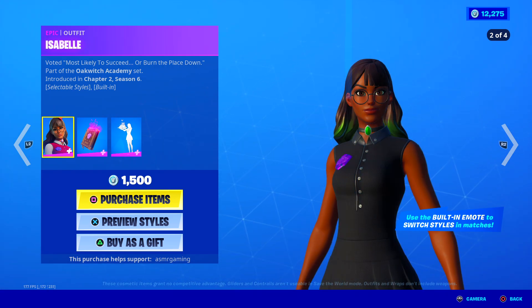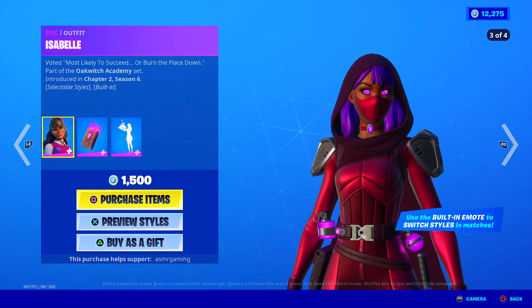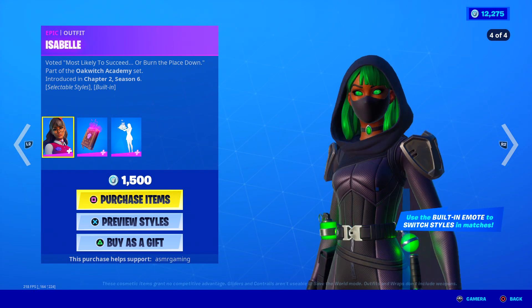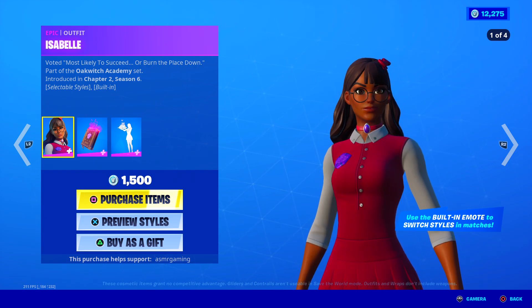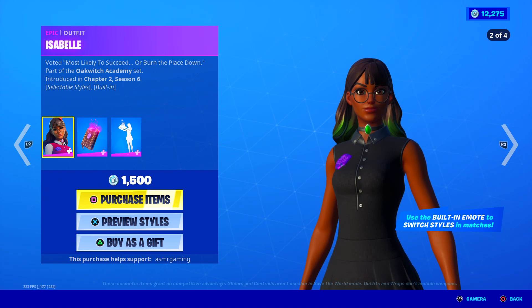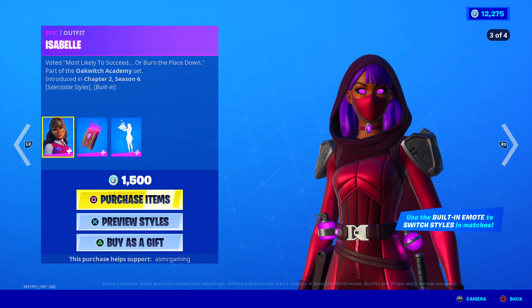What is the backstory with this skin anyway? Let me know in the comments if anyone knows. I really like the third style with the purple and red outfit — that looks super cool. I guess she's like a wizard or something; it says she's part of the Oak Witch Academy set.